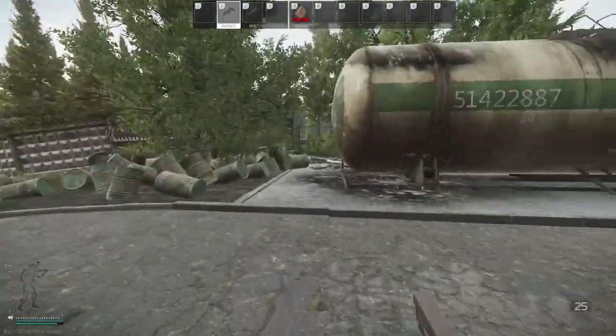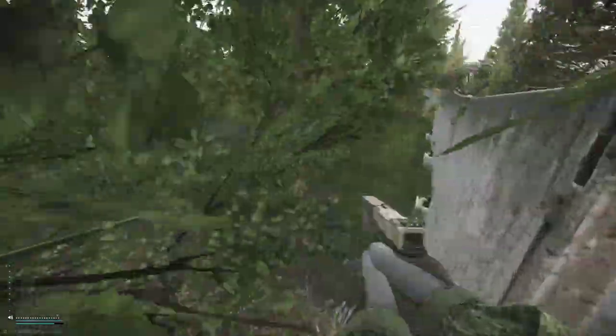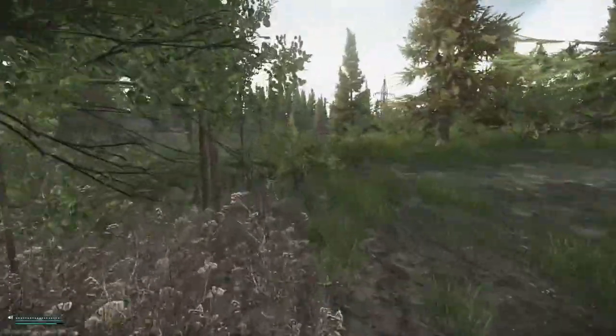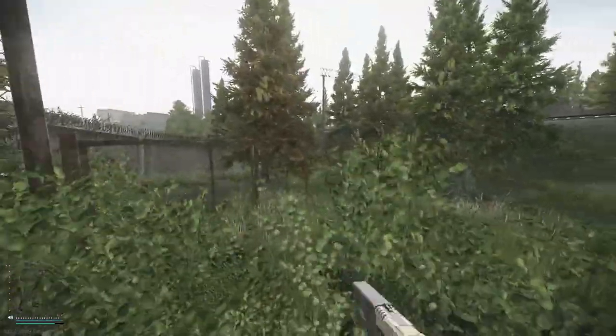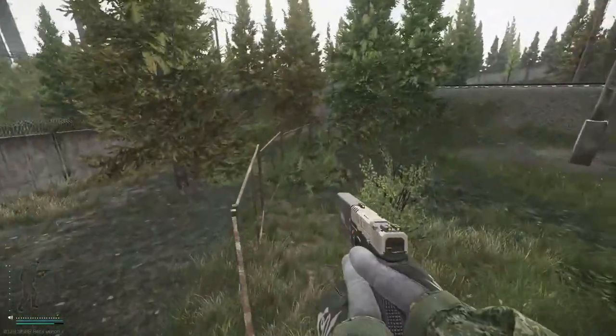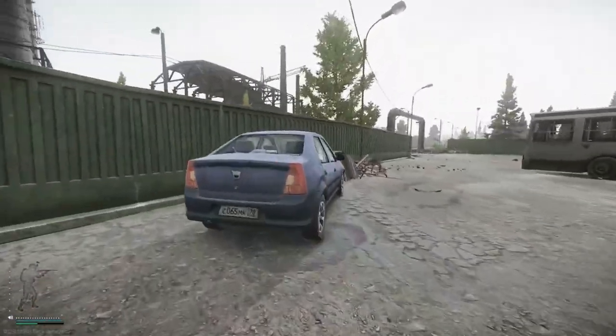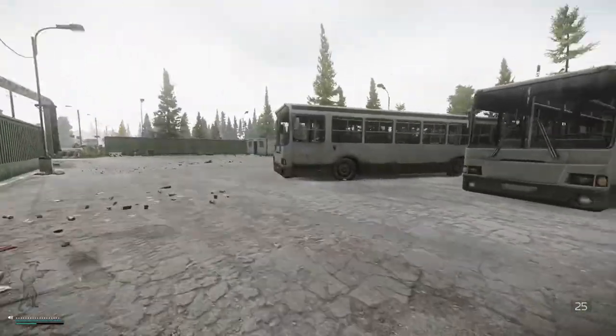Over here by the broken wall, you can jump through this crack. You can also jump over this fence. There's some more obvious stuff - jumping on this and jumping over the wall, same thing with this.